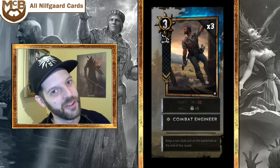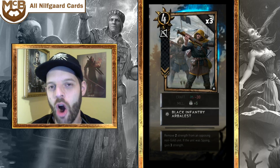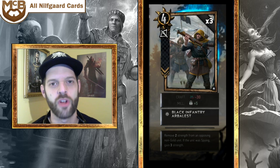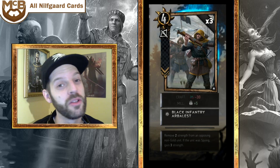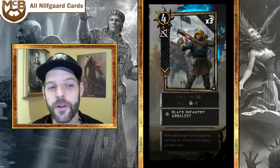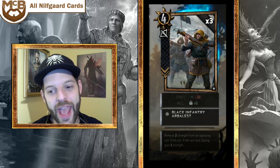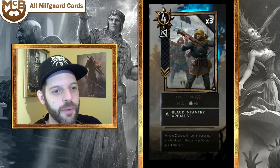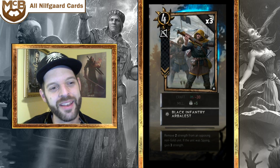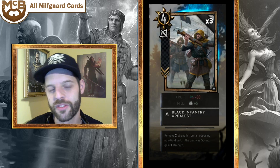Would you play three Combat Engineers? Probably not. One or two maybe. Moving on — the Black Infantry Arbalest is a 4-strength ranged unit that removes 2 strength from any opposing non-gold unit, and if that unit was spying, gains 3 strength. It works like the Dwarven Skirmisher with a conditional bonus. Since you're playing lots of disloyal units like the Ambassador and Emissary, you'll likely have targets. I felt like I was cutting this card in later trials — it depends on how many disloyal units you run.